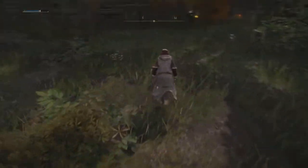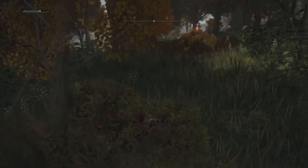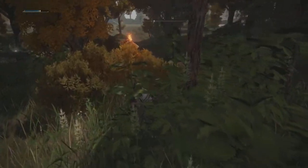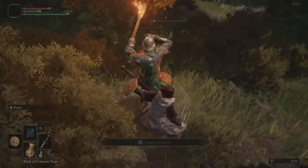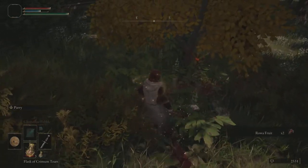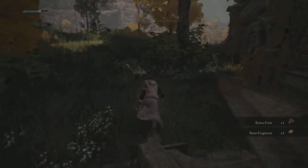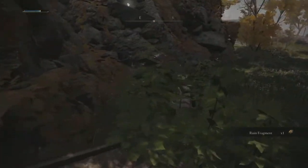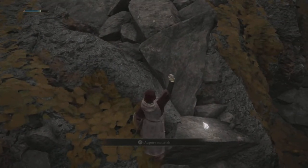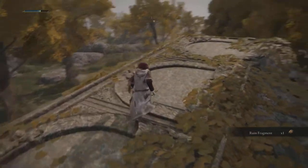Now we come to an encampment. There's another guy here. Raw fruit — get some of these things. Rune fragments — we have no idea, but maybe the rune fragments level things up, who knows? I like that for the materials. There's more of these rune fragments.